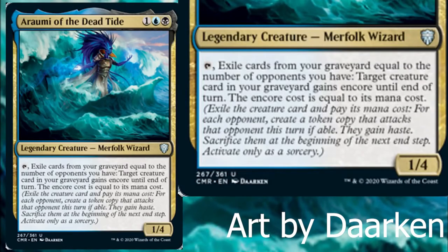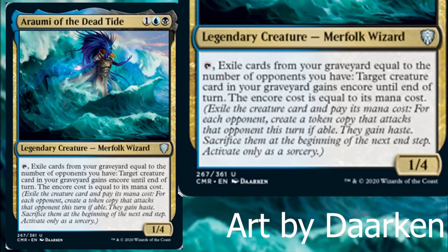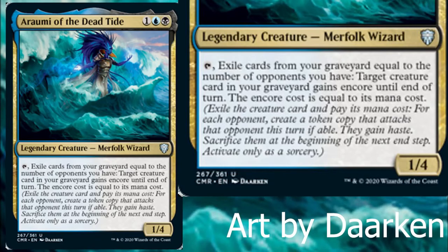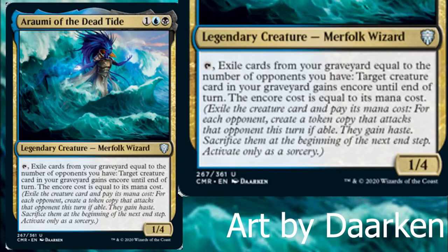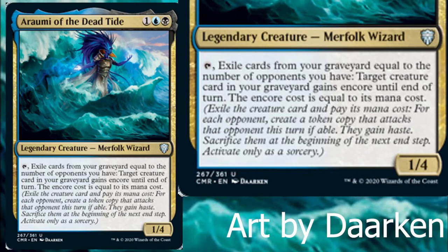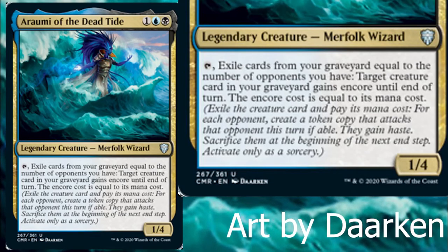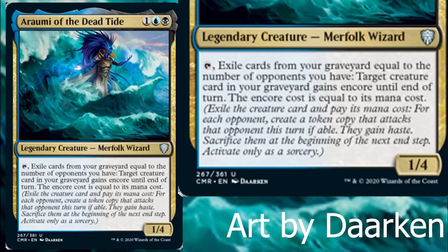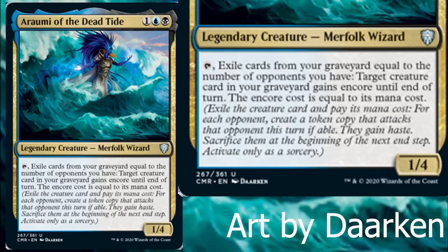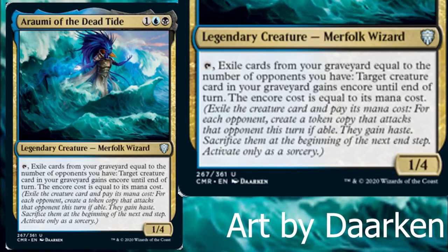Arami of the Dead Tide costs 1 blue, black for a total of 4, and it reads: Tap — exile cards from your graveyard equal to the number of opponents you have. Target creature card in your graveyard gains Encore until end of turn. The Encore cost is equal to its mana cost. What is Encore? Encore reads: exile the creature and pay its mana cost. For each opponent, create a token copy that attacks that opponent this turn if able. They gain haste. Sacrifice them at the beginning of the next end step. Activate this ability only as a sorcery.